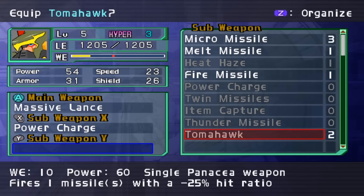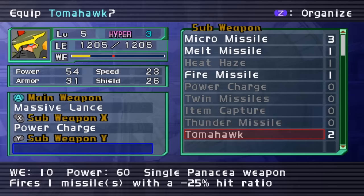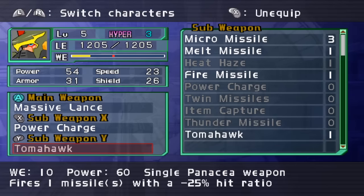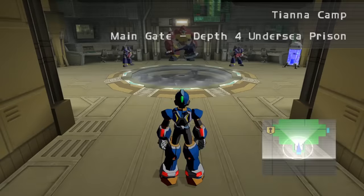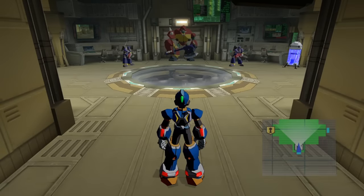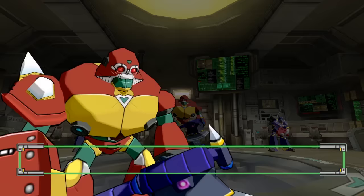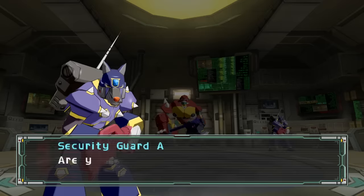What do we got for you, you Italian robot built to be Italian? Tomahawk Missile — fires one missile with a minus 25 hit rate. Does that mean it lowers their hit rate? I don't know — let's find out. If it hits every time it's gonna be really confusing. Is that a monkey? It's possibly an ape, actually.